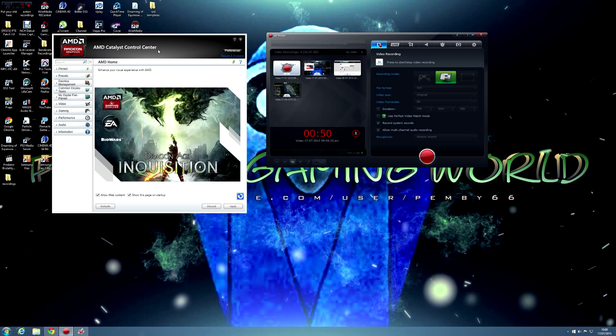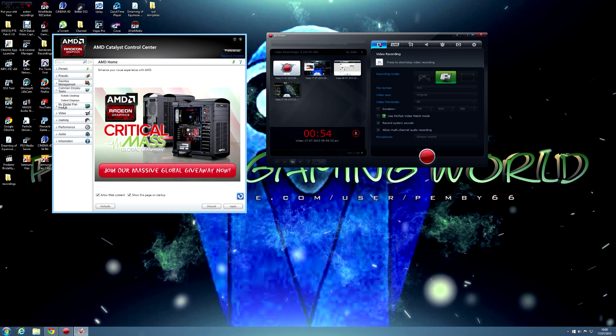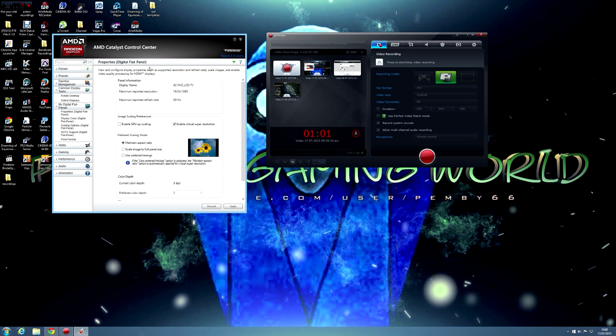I'll show you basically the changes. Go on Digital Flat Panels, then Properties. As you can see, mine's a 42-inch LCD TV I'm using as my monitor. The maximum reported resolution is 1920 by 1080, but this video is recorded at 2560 by 1440p because I've enabled Virtual Super Resolution. If you enable GPU upscaling it'll only go to 2048. Maintaining aspect ratio, games are more optimized with this for compatible graphics cards.